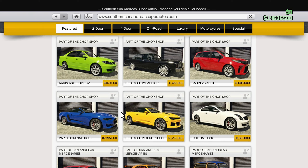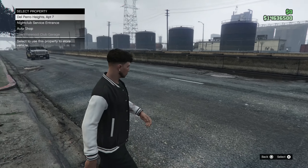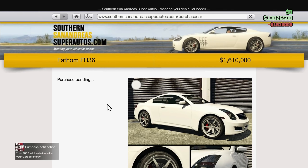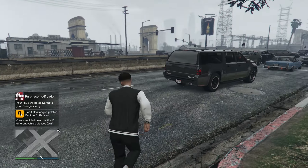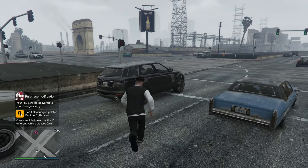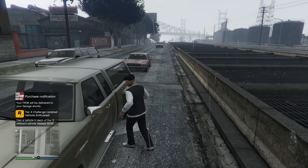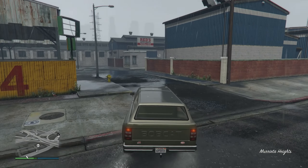I'm torn between these two right here. I think I'm gonna go with this one — the typical Edgar car, I guess you could say. My character does kind of look like an Edgar too; I try to make them as close to me as possible. All right, my Chop Shop is now ready, let's go see what's going on with that while we wait for this car to arrive.